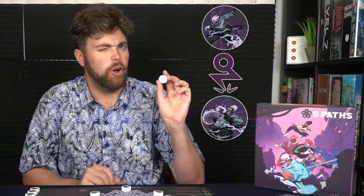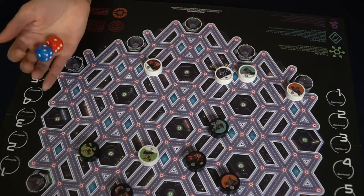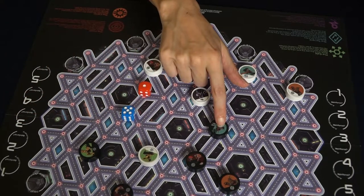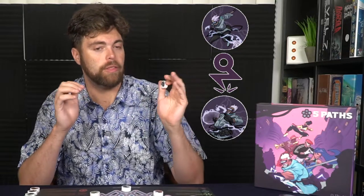The next character is the Arc, which is quite unique because it has ranged abilities. You roll two dice, use one for your full movement, and the other is the range in which you can capture a unit, provided you can see it. So if you rolled a three and a two, you could move three spaces and then capture a unit within range two. If you capture that unit, it functions the same as landing on it with the Gale or Torrent.